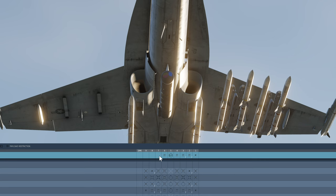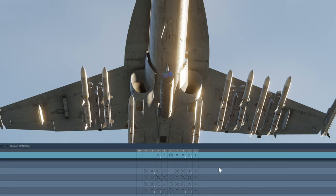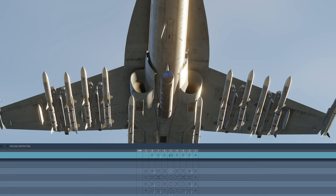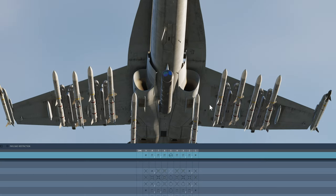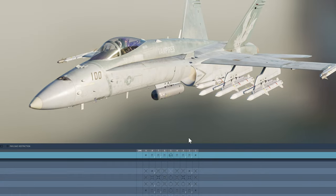120 — just 1. And 2. 120Cs over here, and 2 more over here. And on the tip, wingtip — AIM-9X. And this is pods for smoke and stuff, so that will be that. So this is the loadout we got on the F-18C.